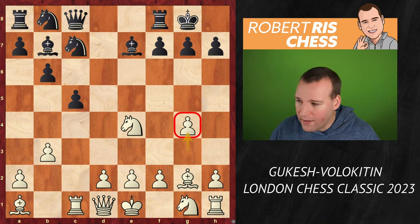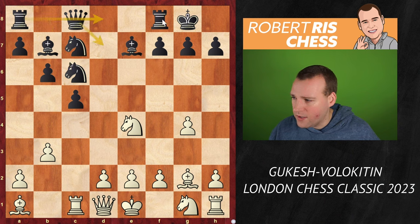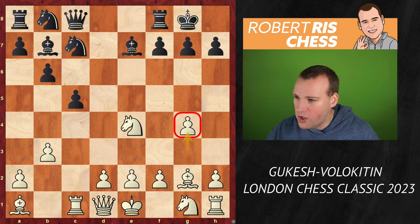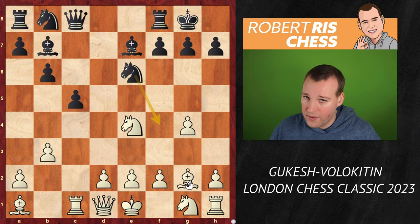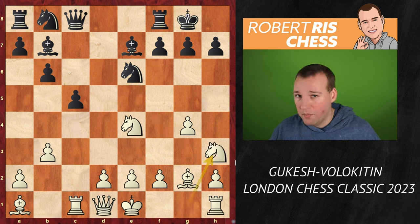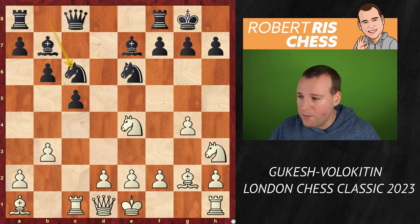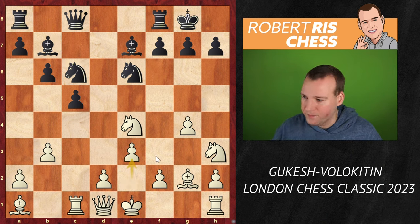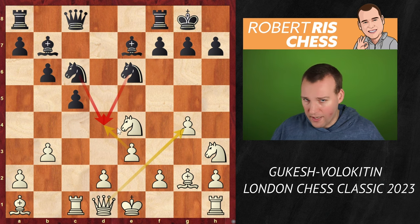A move like knight c6 may give black some reasonable compensation - he should try to complete development quickly, bring the queen into play, and centralize the rooks. But instead, after the move g4, Volokhitin played knight e6. Seems very natural, because the knight is intending to come to f4 - that's the drawback of having played g3 to g4, because the pawn no longer covers that square. However, with knight h3, black cannot really go there any longer because the knight covers f4. After knight c6, black brings its remaining piece into the game. White can even castle kingside, but it's understandable to start with the move e3, because now the pawn on g4 is better protected by the queen, and the pawn covers the d4 square so neither knight can come in there.